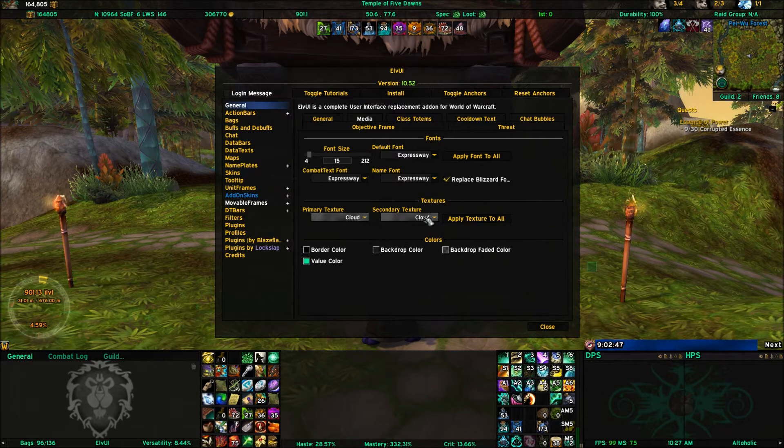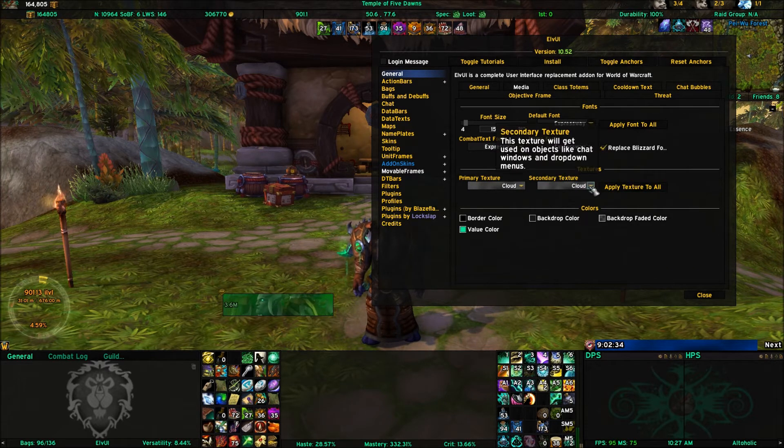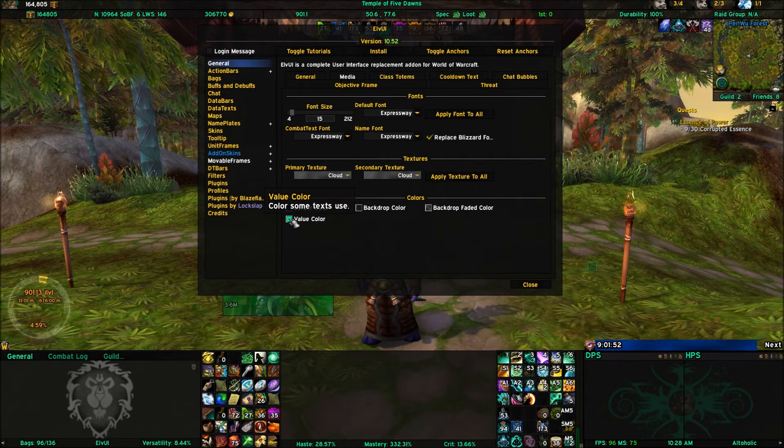These are your primary and secondary textures, used on things like your unit frames. I have clouds set for mine. You can apply all text and change your secondary texture to a different one if you want. You can also set your border color, background color, fade color, and value color. My value color is set to my class color, which changes all the fonts you see. Any time you change a color, clicking the square will bring up the color picker.